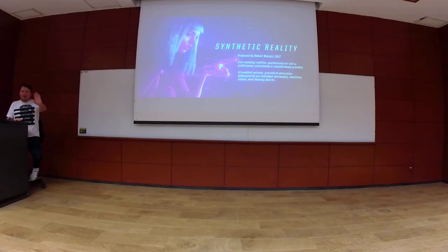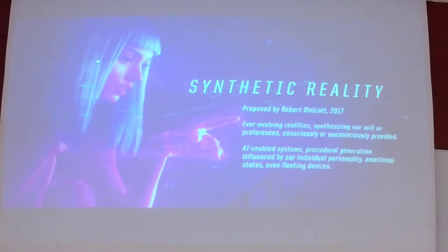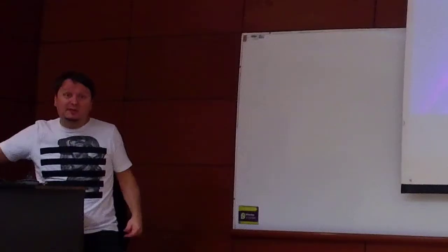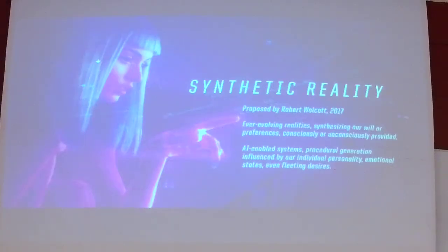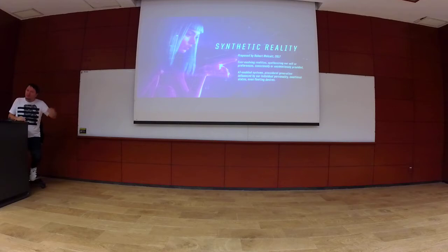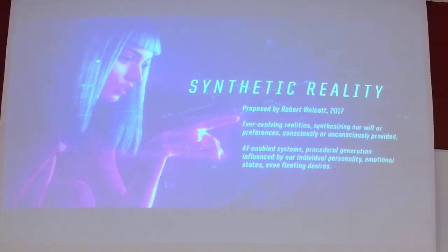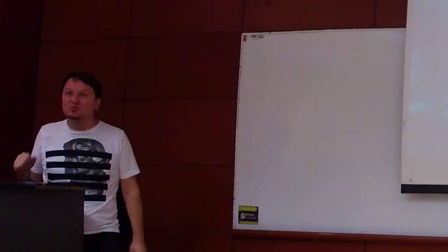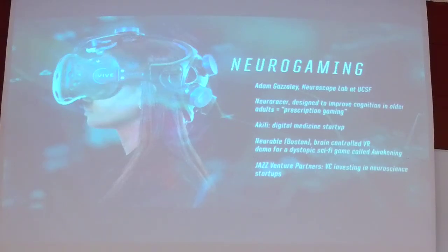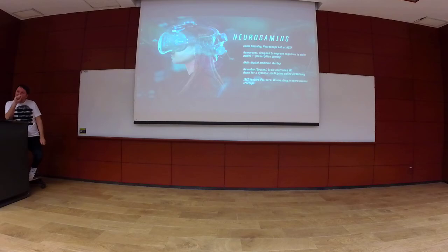What we saw referenced in Blade Runner 2049 is a very advanced system — it feels a little in the realm of science fiction for now. But having a game that responds to emotional states is something we can genuinely consider. One way to capture these fleeting emotional states is through neural gaming, which ties into the Gartner hype cycle technology of the brain-computer interface.